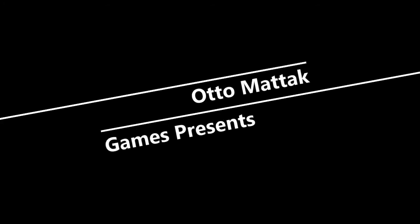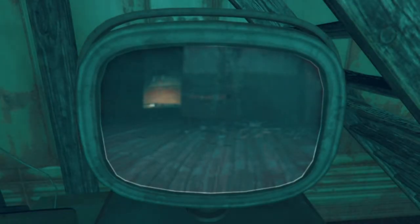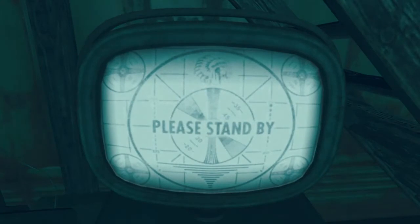Salutations, shish kebab skewers. It's Automatic for Automatic Games, bringing you yet another in a series of videos showcasing the adventures of Knight Commander Autumn Durga, our Brotherhood of Steel build for Fallout 4.